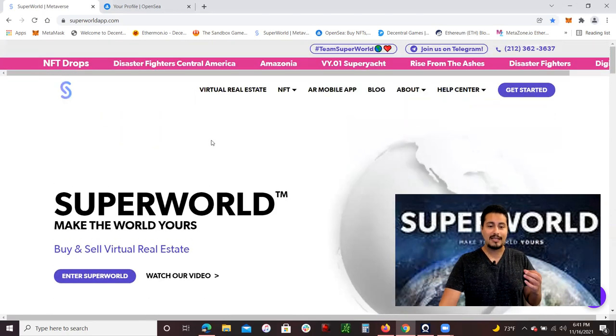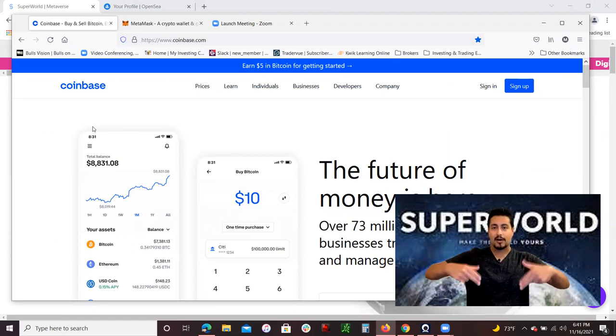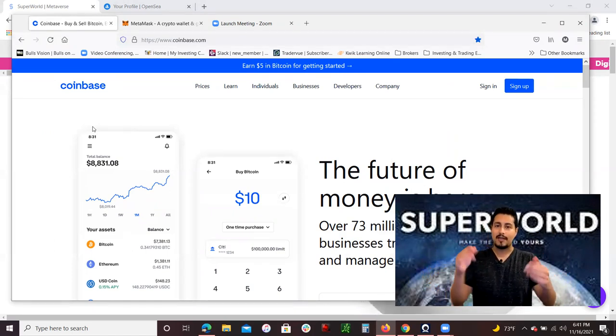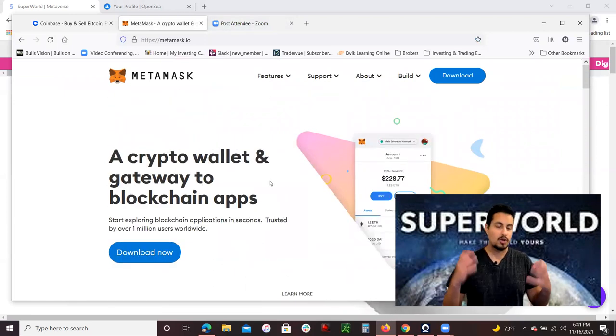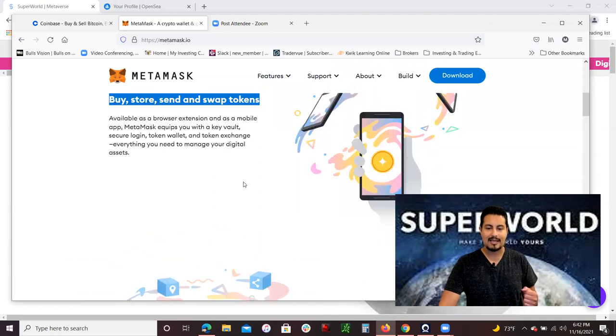In terms of purchasing SuperWorld NFTs, you do need Ethereum — you do need crypto. Coinbase is the exchange I recommend where you're able to purchase cryptocurrency. I have a link down below — if you buy $100 or more in crypto, you get $10 of free Bitcoin. You also need a MetaMask account, or what they call a Web 3.0 wallet, so you're actually able to purchase NFTs or purchase this land in the metaverse. This is all on the Ethereum blockchain.